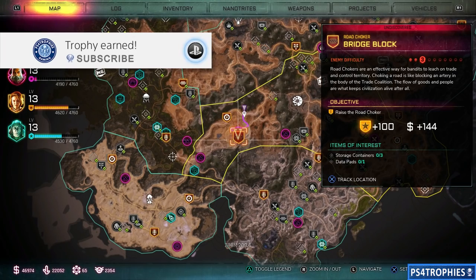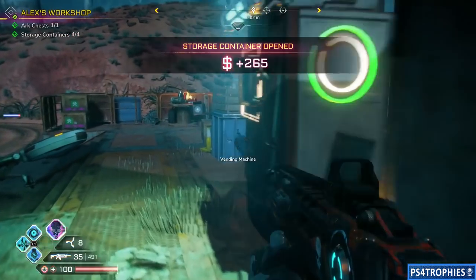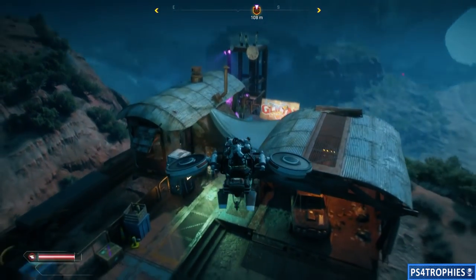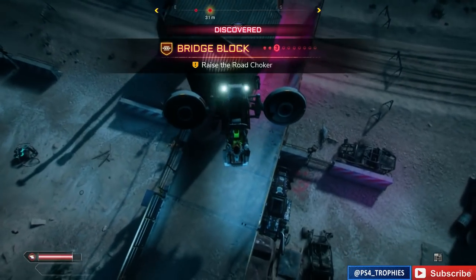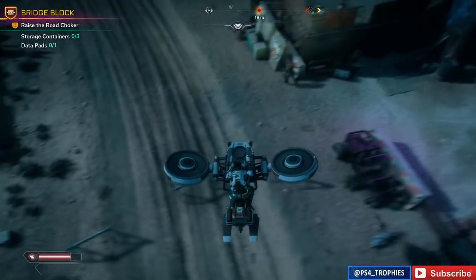The dozing trophy requires you to scoop up an enemy with the dumper truck. I'm at this bridge block here and I'm going to find a dumper truck. The dumper truck isn't the most common vehicle but there are a few of them around the world. One such location is here. I'm going to have a little difficulty flying, but thankfully to earn this trophy I don't have to fly — I just have to land and find the dumper truck.